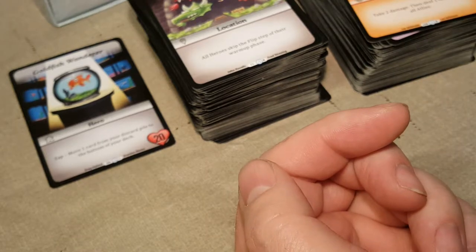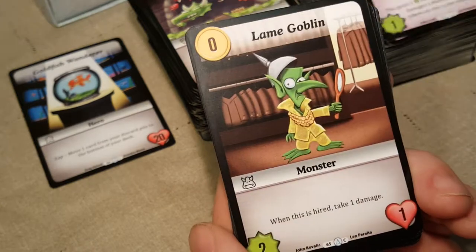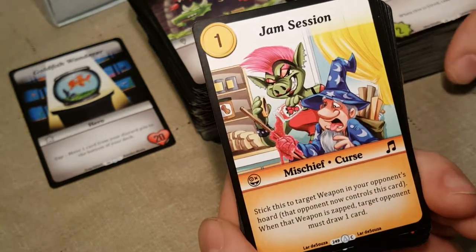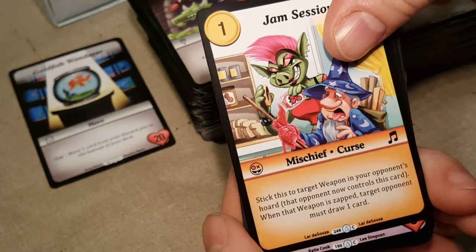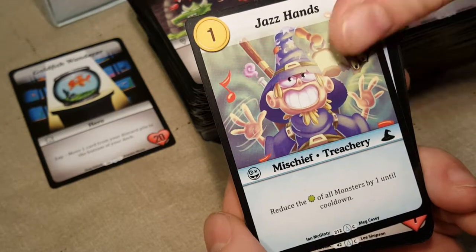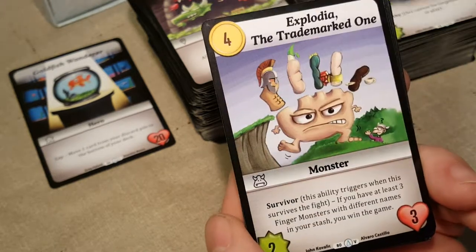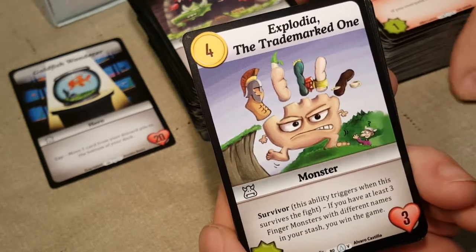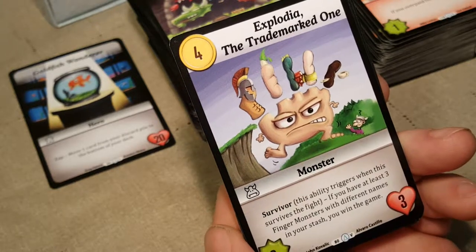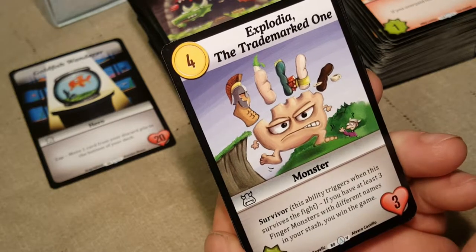Next pack: Dagger of Treachery, Lame Goblin, another Lame Goblin, Jam Session — I don't think we have that — Mischief Curse, Executioner, Jazz Hands, Glassjaw, Field Armorer. Then we got a Very Rare — oh, that's awesome! Explodia the trademarked one! That's a monster, and it's got all of Explodia. So we have all of Explodia now. This ability triggers when this survivor survives the fight — if you have at least three Finger Monsters with different names in your stash, you win the game!